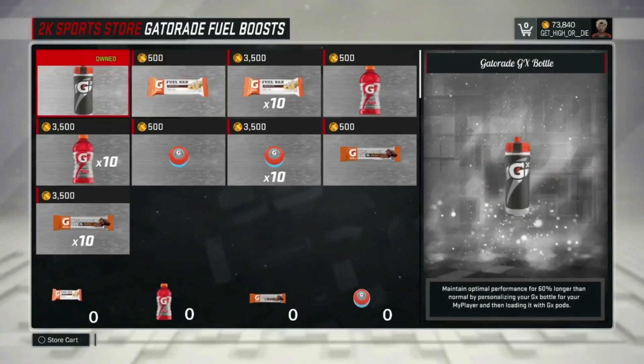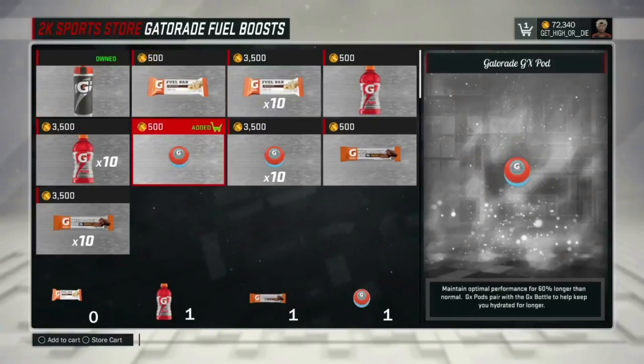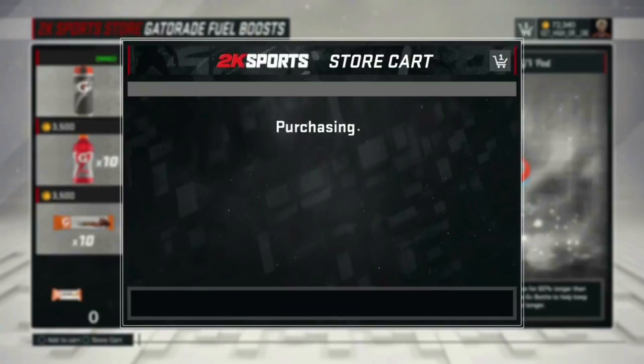What you want to do is simple: go to the store and buy the little pod-type Gatorade. It's only 500 VC, you don't have to spend too much when doing this — that's what I like about it. So you can see right now I'm going to the store. All you've got to do is buy the little pod-type Gatorade, and that's simple.